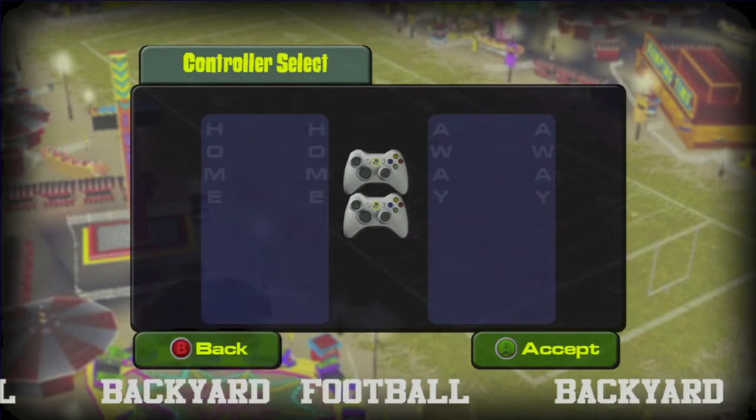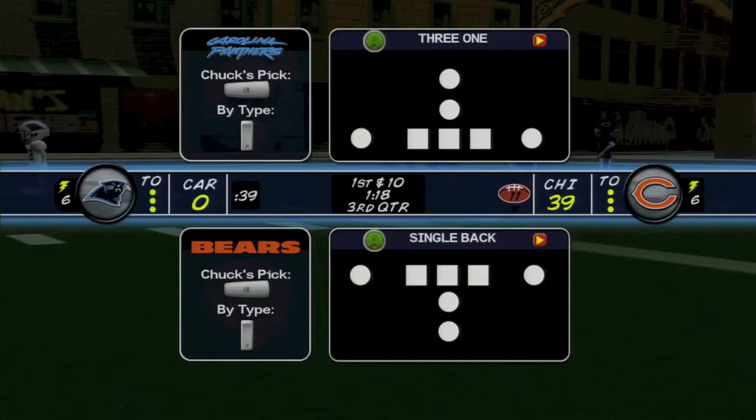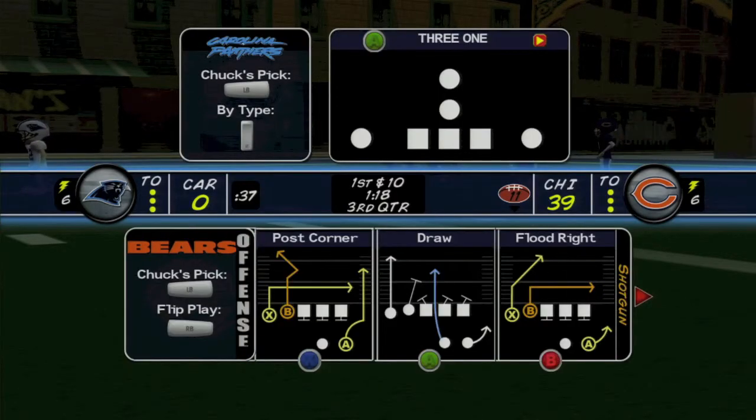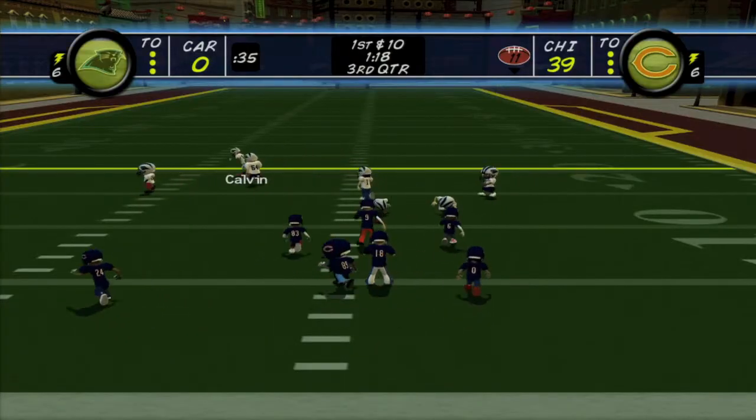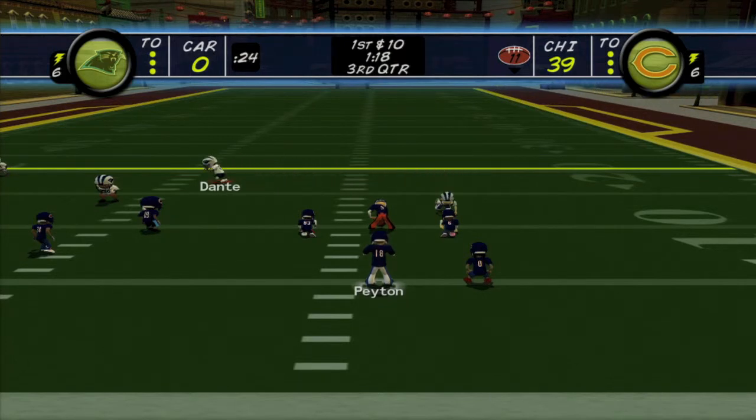Going into a play now game with two controllers. We are the home team and when you have the offensive play, you want to select the shotgun play. And on your second controller, you want to move all the defenders off to the left. The reason why we're doing this is so that our quarterback can have a straight path to run, and this will allow us to cover the most distance.